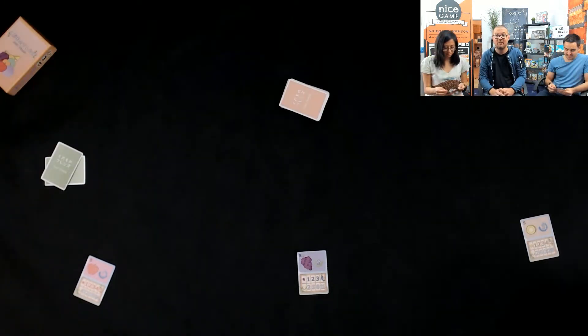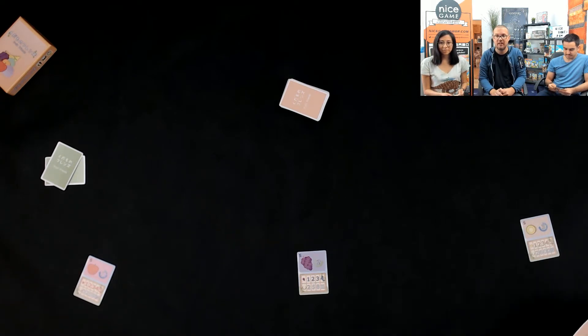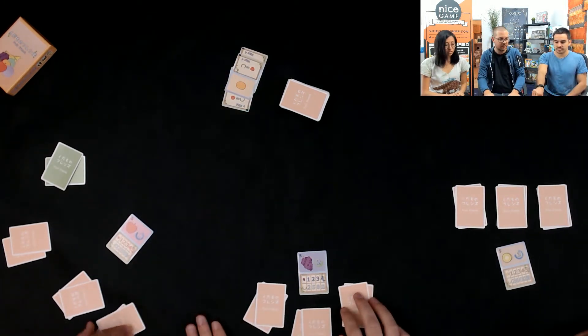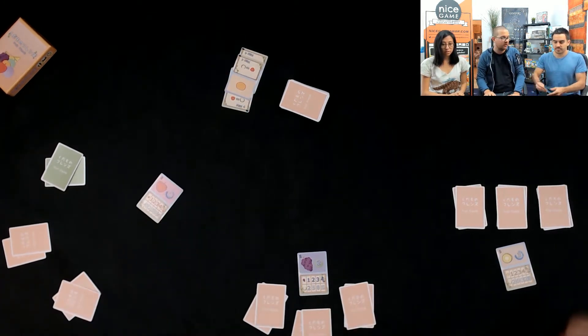Every one of us has seven cards and we will each separate them into three piles of two pairs and discard one card. Francisco is the start player of the first round — let's see what he has on offer.